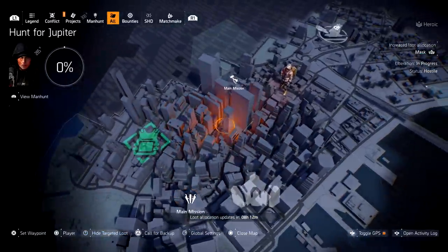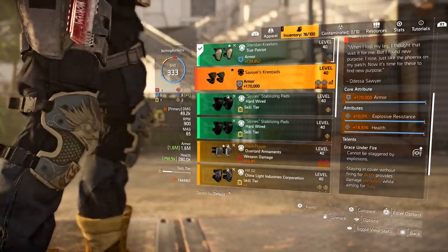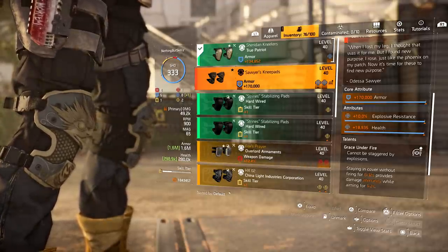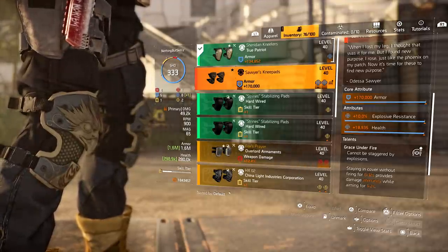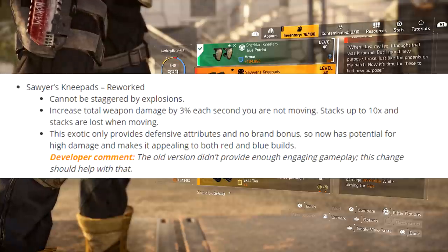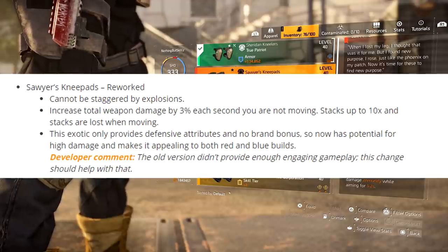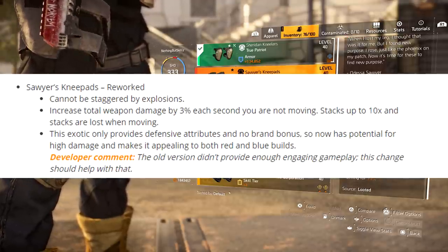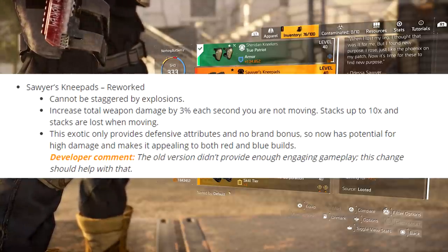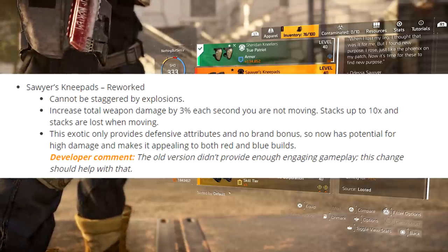I would recommend sticking to those two missions for this holster. The next item is the Sawyer Knee Pads, which are getting a really huge buff — probably the one I'm most excited for. You can see I have a god roll set ready. It has Grace Under Fire — cannot be staggered by explosions, which is great — but the second talent, standing in cover without firing for six to twelve seconds provides damage immunity while aiming for one to two seconds, is honestly pretty bad.